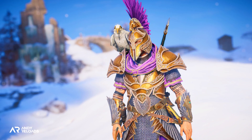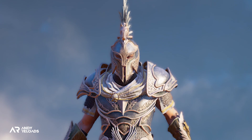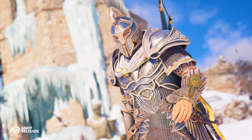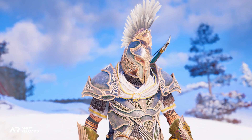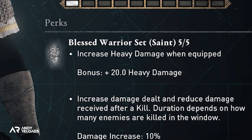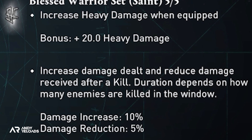The set has two armor variations. Let's start with the Saint version, described as being molded after a god with the blessing of a saint, offering protection for body and soul. The description does live up to the visuals — it does a good job of demonstrating a mashup between Spartan and angel aesthetics. When equipped, you pick up an increase of plus 20 heavy damage as the base stat perk.